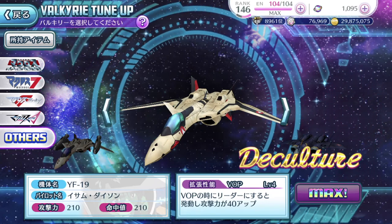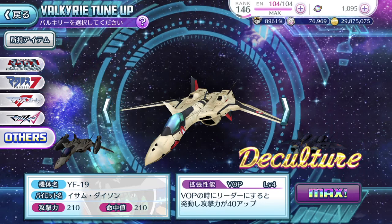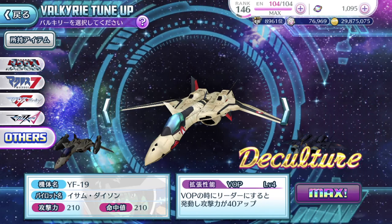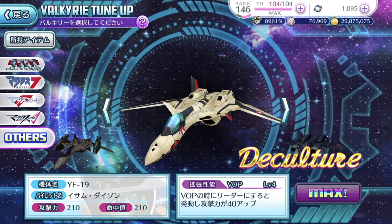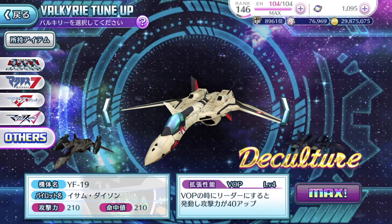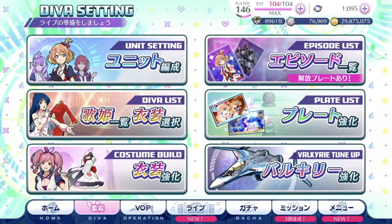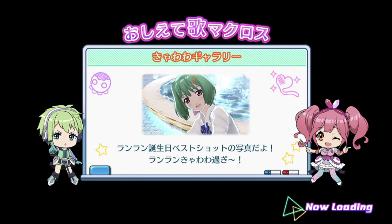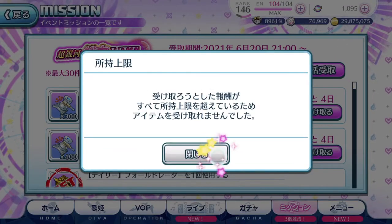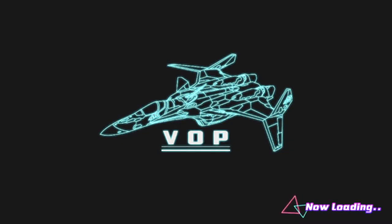How do you get the materials to power up the Valkyries? You get them from playing the Red Boss event, which is the third event of the month and the most grindy event — unless that month has the Diva Improvement event, which is the most grindy. If you play faithfully, you will have a ton of materials. I have an overflowing amount that I can't even claim from the mission rewards from the Red Boss events because I've maxed out the quantity. So don't worry about materials — eventually you will have a buttload of them.